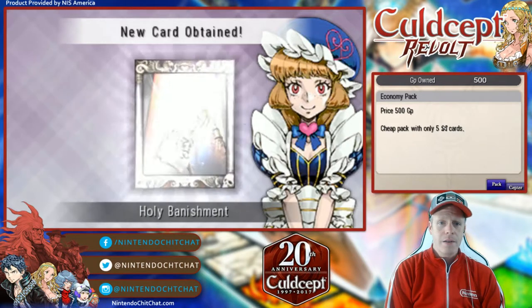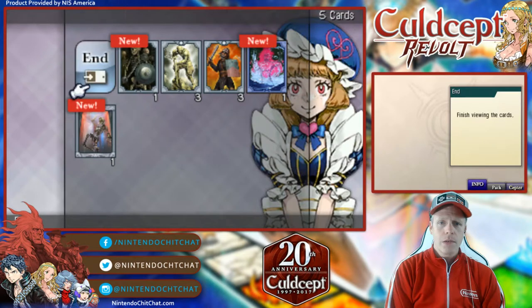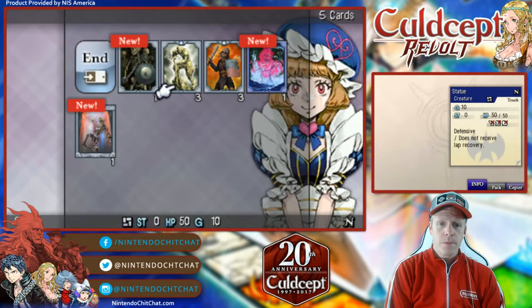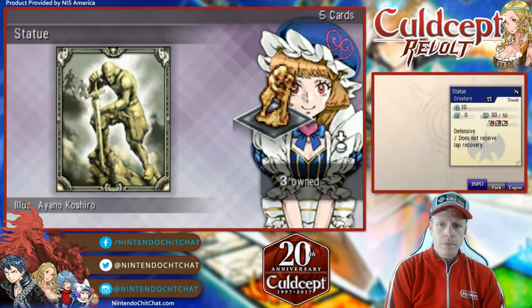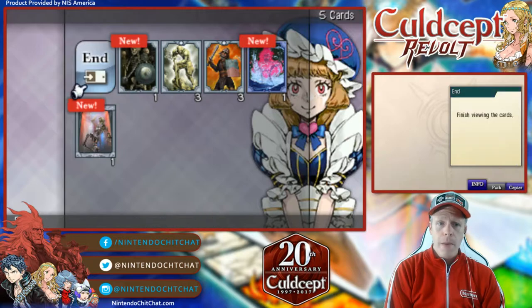Undine. Cool. Holy banishment. Awesome. Out of those five cards, we have three new ones and some dupes. We have three of those — that's okay. Bunch of fighters are pretty common, but three new ones, it's not bad at all.